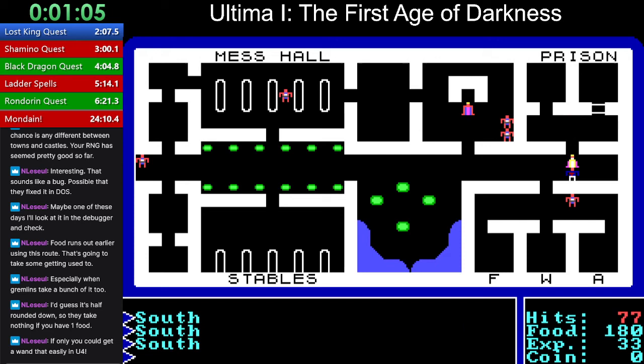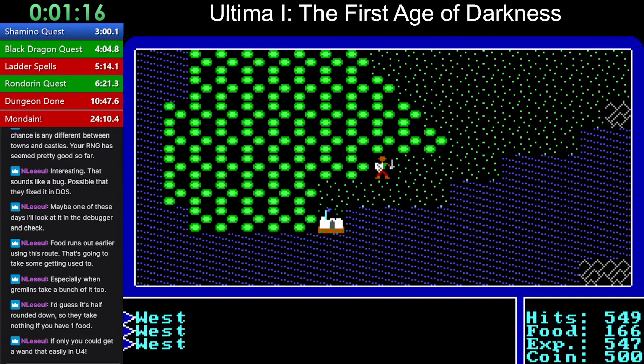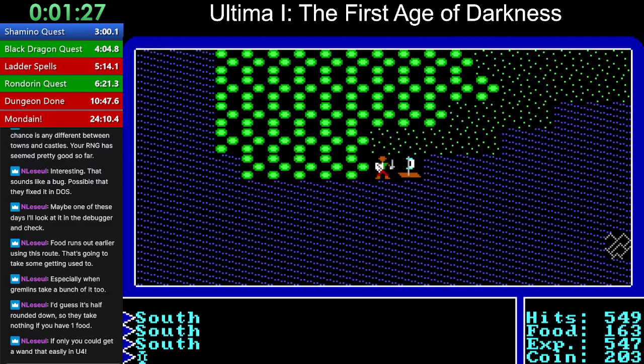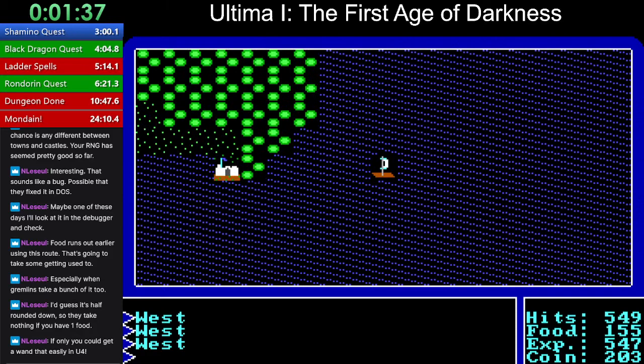Wands don't appear in treasure boxes in Ultima IV. We're out of there. Good time on Lost King. I could have sold off my stuff and bought a frigate — actually, a frigate uses less food, I guess because you're not rowing so hard. And if you don't get a blaster, a frigate has cannons, so it might be worthwhile to investigate once in a while.